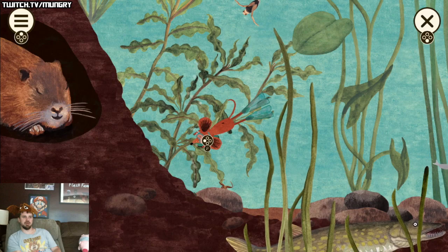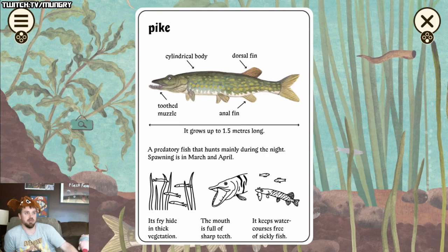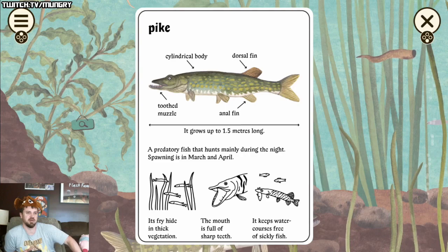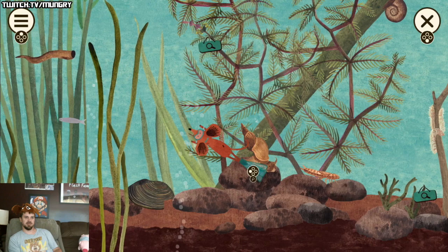Oh, it's just seaweed — pond weed. I thought it was gonna be like kelp. Oh, it looks like a northern pike! It is a northern pike. I catch these at my lake actually — there are a lot of them there. They look kind of like this because they're skinny like that. Oh, it grows up to 1.5 meters long. Our lake is really tiny so they don't get a lot of feeding — they're kind of malnourished I guess, so they don't reach the big size of northern pike.